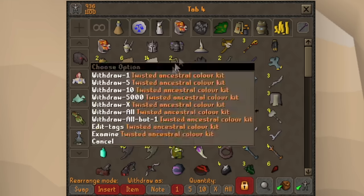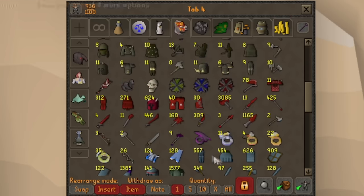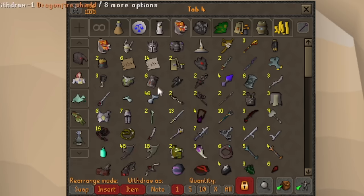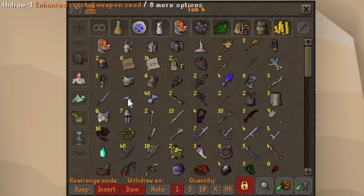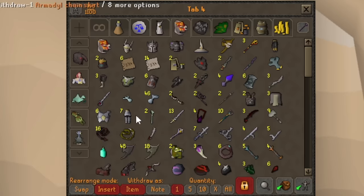We got the Ancient Blood Armor Kit — that's for the Blood Torva, you get that from the Awakened DT2 bosses. Some extra Fangs kept as backup. Some extra pieces for Scythe — I have pretty much every piece for another one except Leviathan and I don't want to go back to Leviathan. Dragon Firewash from a long time ago but that was pre-log so it doesn't count. Lots of extra DFS's — I've gotten 7 on this character. Some TOB and Gauntlet items, including 4 extra Enhanced Weapon Seeds, which makes sense because I have 2,600 Gauntlet KC. Bludgeon, Nightmare Staff, Xamphur Spears, extra Bandos, extra Armadyl — a lot of Armadyl because I'm like 3,000 kills trying to get the pet passively.